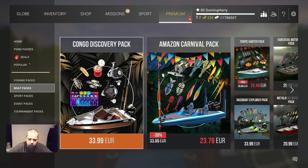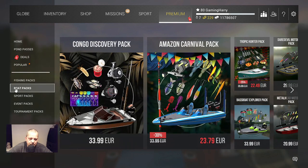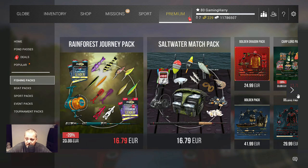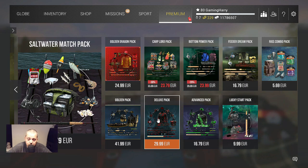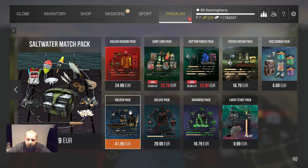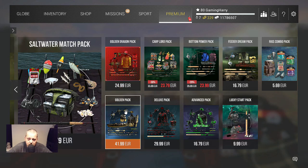What I advise is first play until you're like level 50. Then you've learned so much about the game, and then you can think about buying something. The only thing that's maybe worth buying to help you are these packs — like the Golden Dragon, the Golden Pack, the Deluxe Pack, or a Lucky Starter Pack. You can buy those. But don't buy the big DLCs, because you will learn nothing about the game, and then later you'll keep asking others how to do things. Learn the game, play the game, enjoy the game — and later you can buy a big pack.